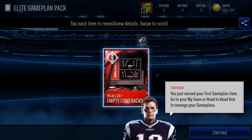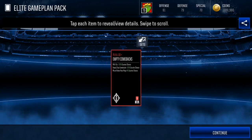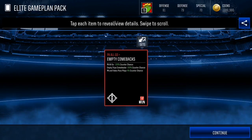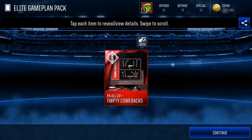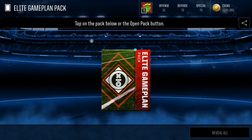We get PA All Go, Empty Comeback. Tom Brady is telling us we just got our first game plan — that's some cheese. We got PA All Go 100%, Empty Trips Comeback 100%, and PA and Fakes Pass Plays at 4%. That might help with some play action pass plays, but those plays don't really get used a lot in Head to Head or League versus League, so I don't think that's going to go for a lot.